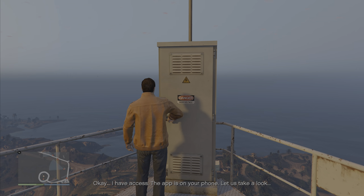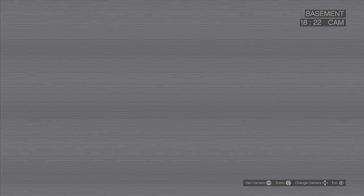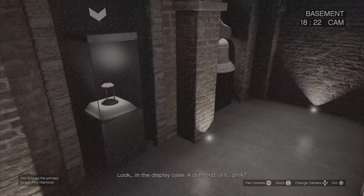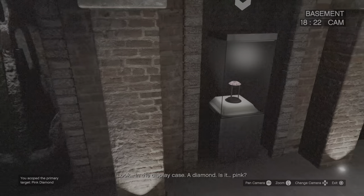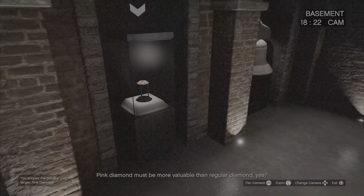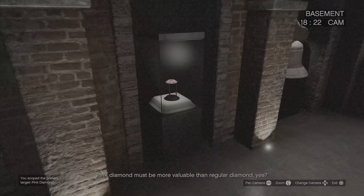I have access — the app is on your phone. Let us take a look. Check the vault. I sift through the security cameras once again, and I got the pink diamond in one sitting once again.